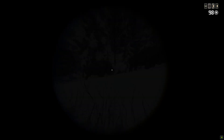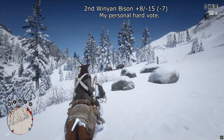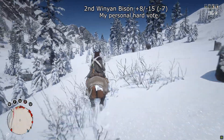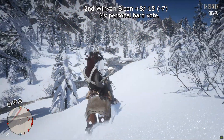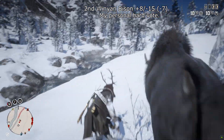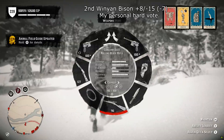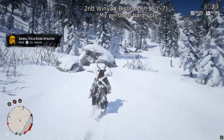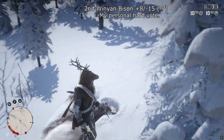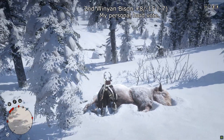In second place we have the Winyan Bison with plus 8 minus 15, total score minus 7 — and this got my own personal dislike vote as well. I've had problems with this, especially in the beginning, and I know a lot of people still do. The main problem is spawning in at Colter fast travel — there are no other fast travels nearby and there's a good chance you'll snag the Marble Fox which ruins your spawn rate for the Winyan. Harriet bison pelt missions can affect the cooldown too. It has a large spawn area and a whole gang of other Bison which can cause the Winyan to run off.